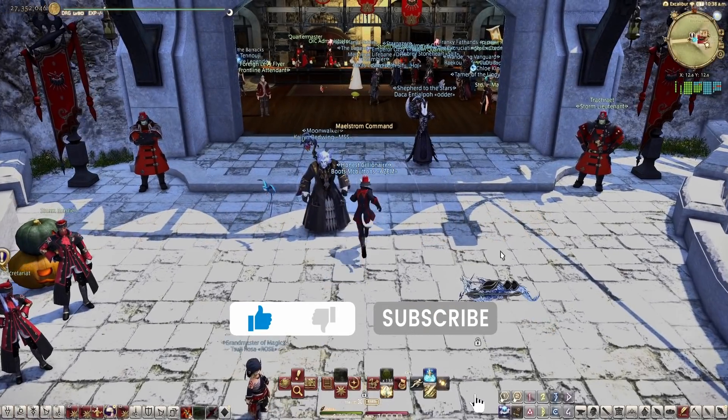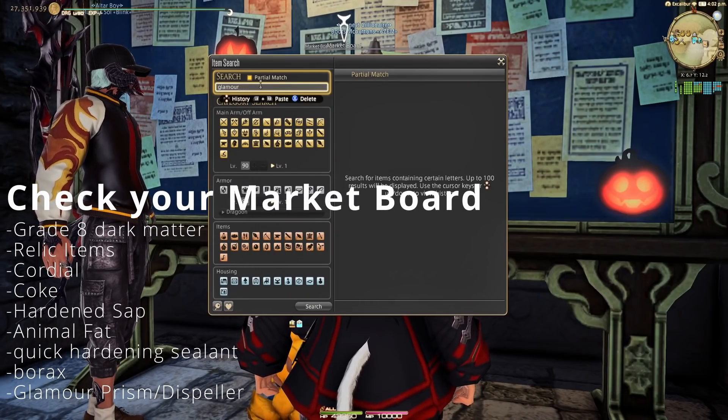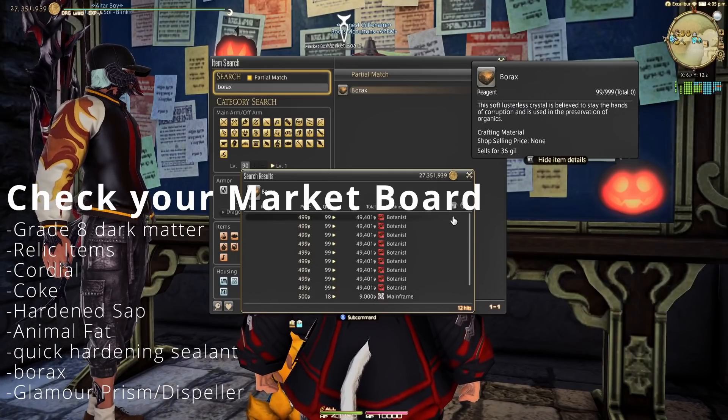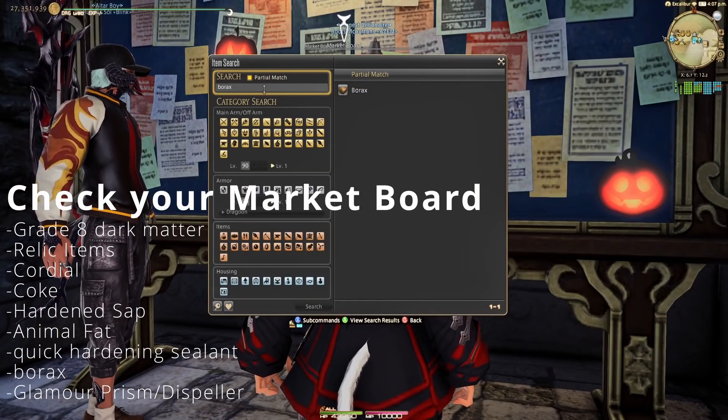If you're really desperate for making gil, you can sell some of these items on the market board — they're usually the best ones to put up. Make sure you're undercutting by just one gil. I see people say all the time that this is scummy, but this is actually preserving the price of the product, and if anything, it's courteous. Nine out of ten times your item isn't going to sell any faster — everyone will just buy the item at the top, which is yours because it's one gil less than the other guy.